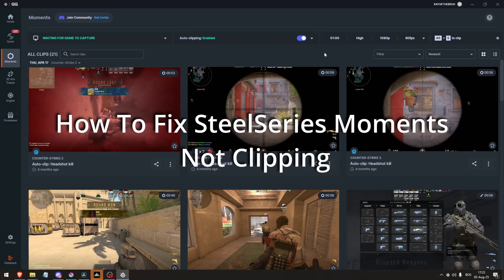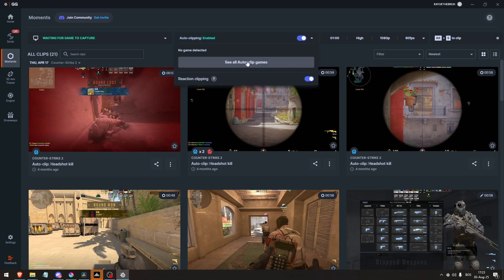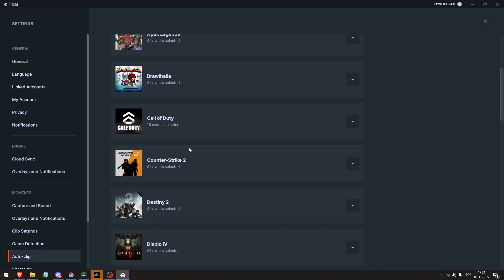How to fix SteelSeries Moments not clipping. Step 1: Verify AutoClip support and game detection. Launch SteelSeries GG, go to Moments, go to AutoClip, and look for your game. AutoClip must be enabled for that title to work automatically.